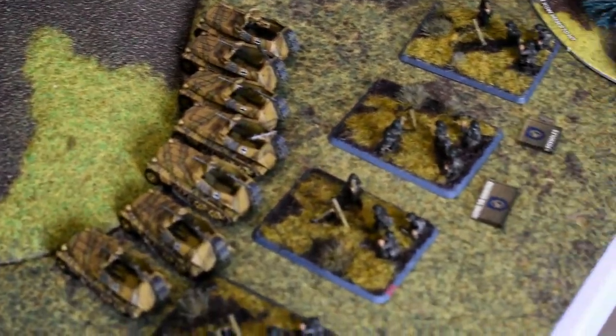Going into my turn 2: I have two pinned units. The unit under the Wespes' fire remains pinned on a 2. The unit with the 12cm mortars on it unpins on a 5. I decide not to pop my ambush yet. I have two dice for reserves and get a 6 and a 2 — one unit coming in. Tom decides not to use the Own Goal re-roll. I'm going to bring in my Vickers heavy machine gun carriers.